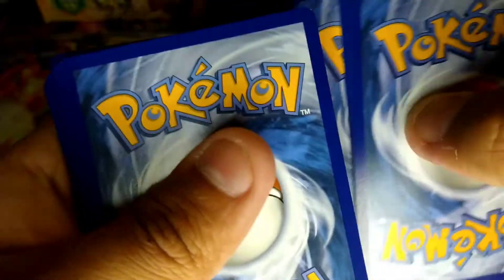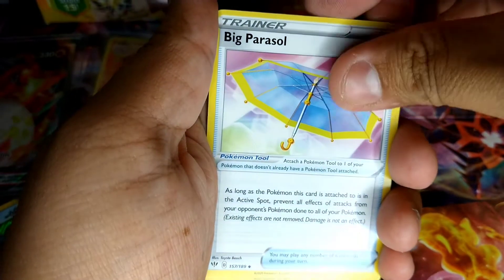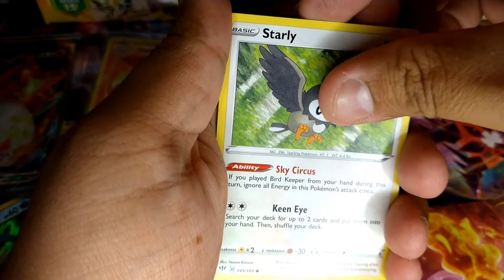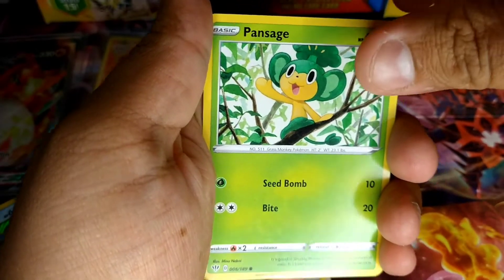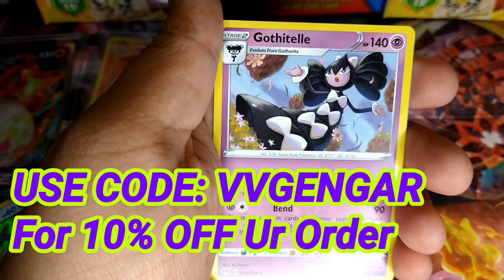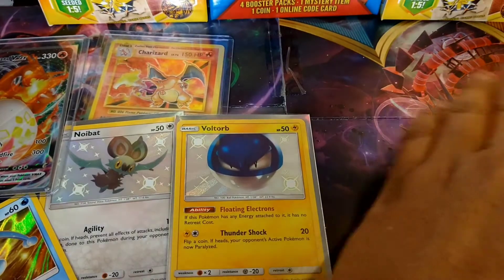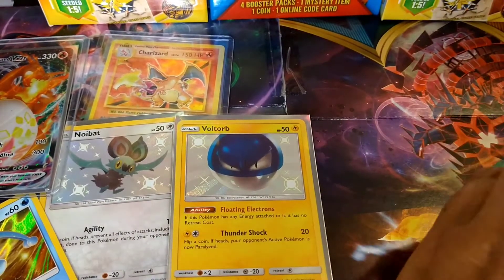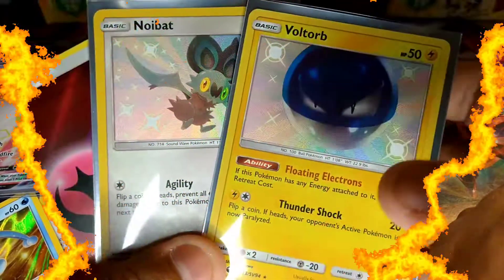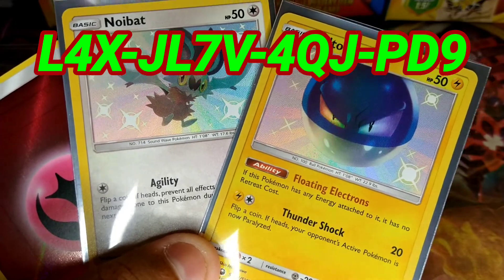Remember I'm going to participate in a 16-man tournament for Vivid Voltage, so check the description below. We are selling some merchandise — shirts, sweaters, coffee mugs — go check it out. If you are going to buy something, use my code VV Gengar for 10% off. Overall we got nothing huge, but we got a couple of shinies from Hidden Fates, still need that Charizard. Remember to like, subscribe, check out the description, and you guys have a great one — thank you.